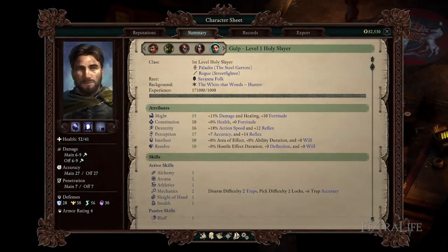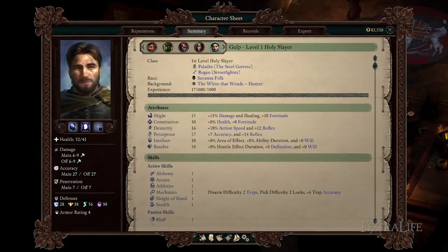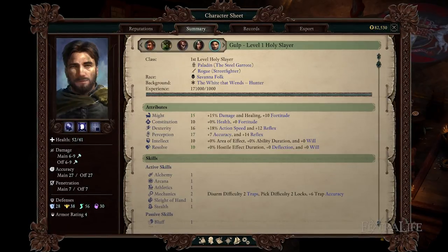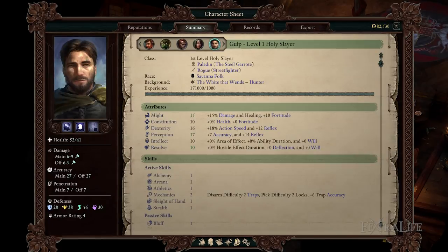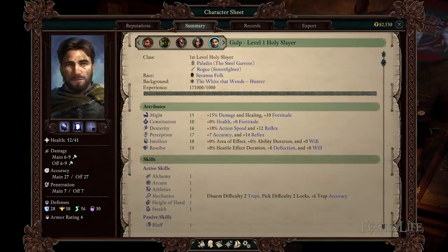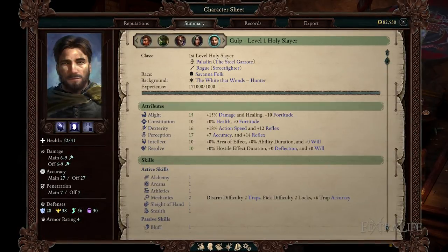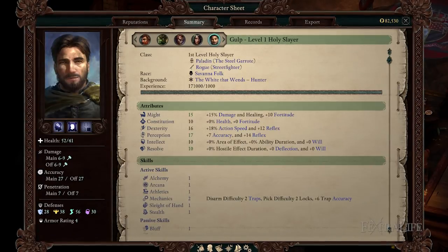Every attribute is useful for this build but we need to make cuts somewhere. That is why focusing on Might, Dexterity, and Perception are priority. Might affects the damage we do, which is really important since we get 15% back as healing — more damage means more healing. Dexterity is used to strike enemies more often, leading to higher DPS and more frequent heals. Perception is the most important stat for any build because it adds accuracy. If we cannot hit an enemy then we cannot heal or kill them, and on higher difficulties it is harder to hit enemies due to increased deflection.